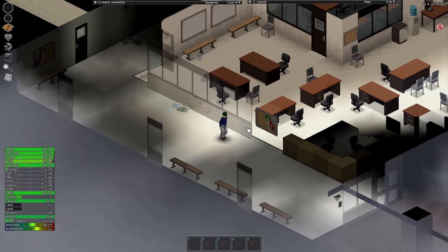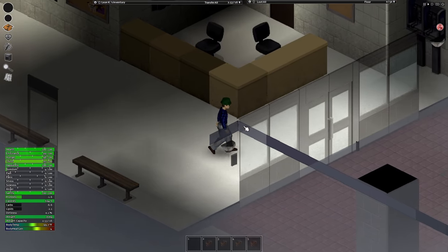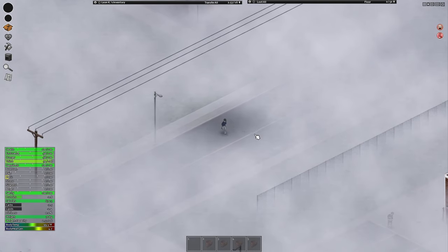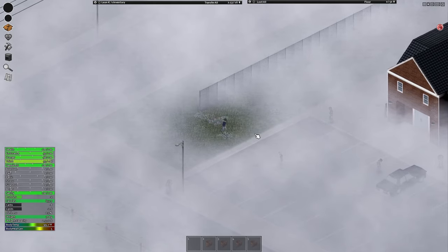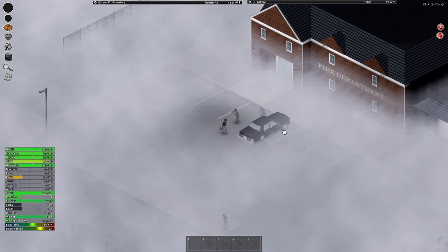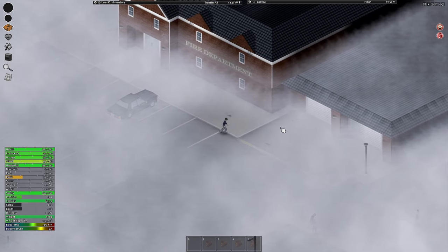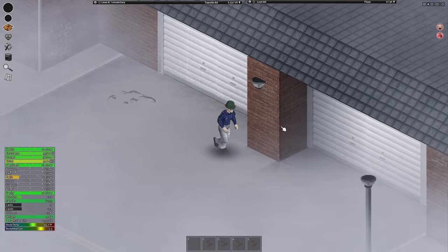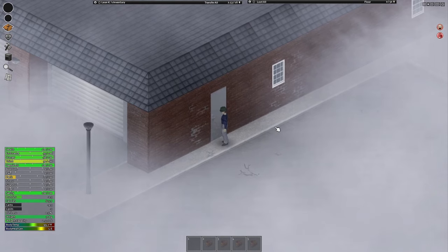I'm playing with a few mods but that's not going to affect anything I'm going to teach you. My game's lagging at 50 frames. I hope you guys are excited for the update — my plan is to get really into it. So first step: we're going to want to run to the fire station. There's going to be a lot of zombies — don't be scared. It's locked!